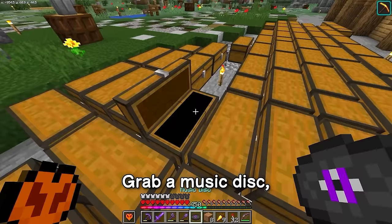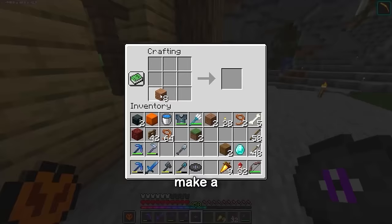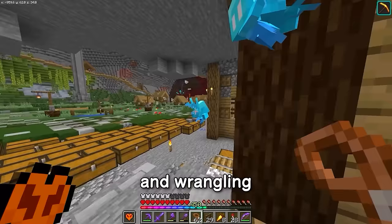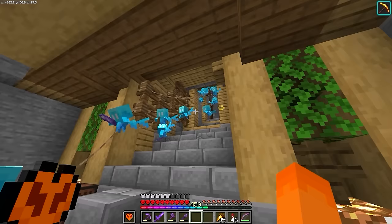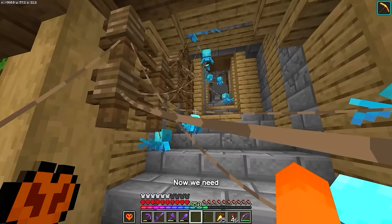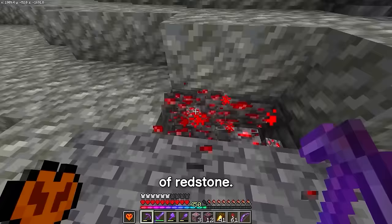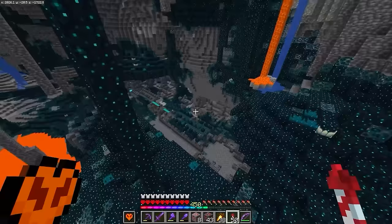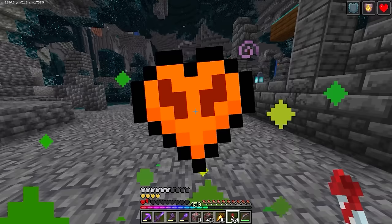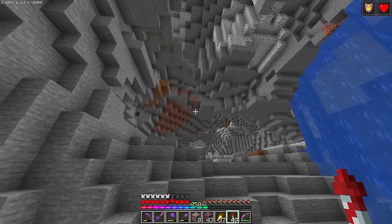Grab a music disc, grab a diamond, make a quick jukebox — and don't want to get copyrighted now, do we? After duplicating and wrangling these guys for 20 minutes, we ended up with lots of allays, because you need one for each item you want to sort. Now I need some other bits and bobs, like lots of redstone. Forgot I didn't have my elytra on. But I got the redstone, because I need to make torches, repeaters, comparators — I need quartz.